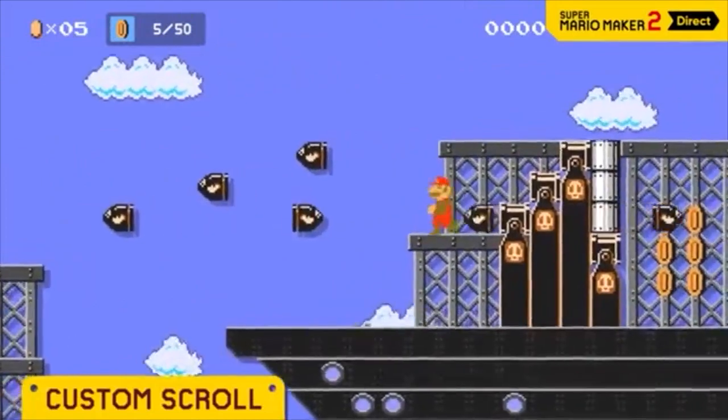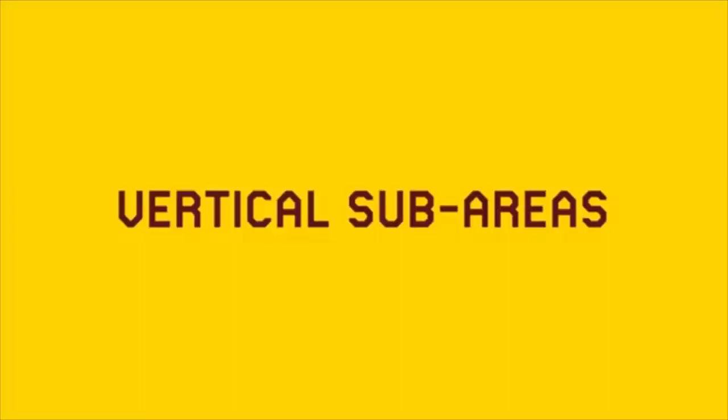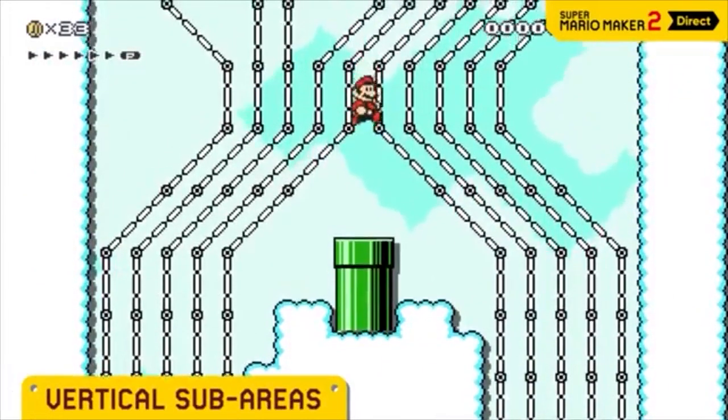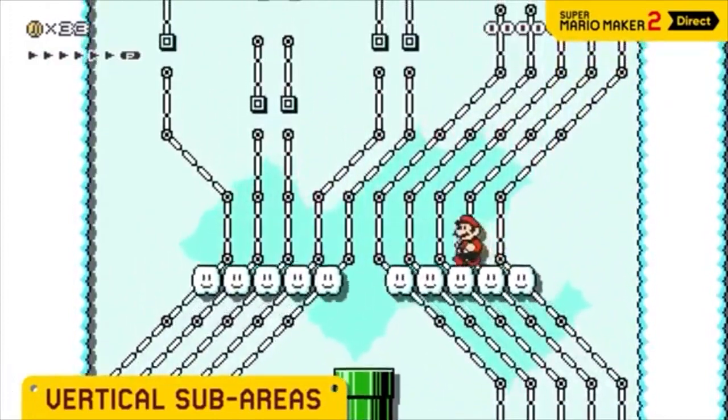This side-scroller is truly customizable, right down to the goombas. In a custom scroll course, the auto-scroll feature also operates vertically, allowing you to create vertical courses.